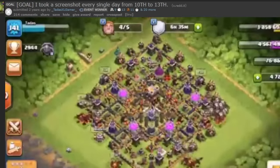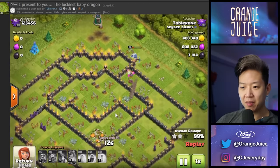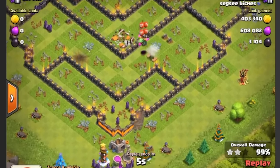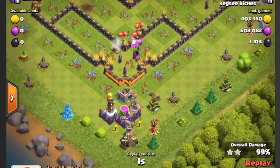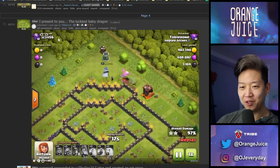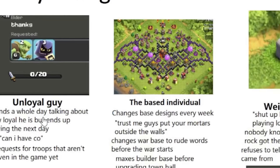I took a screenshot every day from town hall 10 to 13 — wow, look at the experience bar go up. Oh, they started collecting the trees, that's cool. The luckiest baby dragon — oh my god, it's setting off all the traps — and it ended just before the baby dragon got hit.